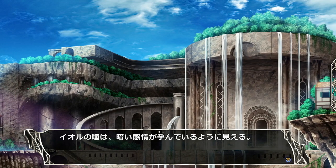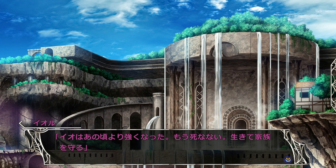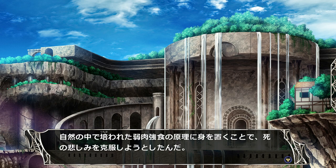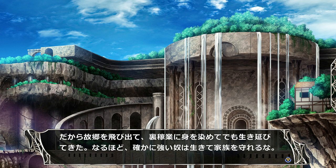Speaking on these dark topics, Io's eyes get this dark look in them. Io is stronger than she was then and she won't die - she's going to live and protect her family. This is Io's view on life and death. This is the reason why she left her village and went into the underworld for jobs. That does make sense if you want to be stronger.